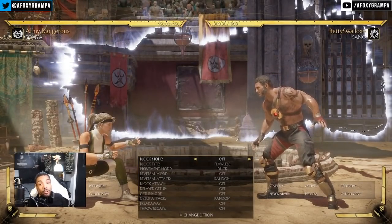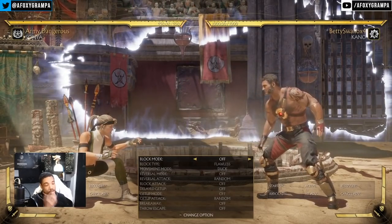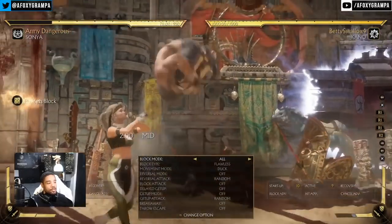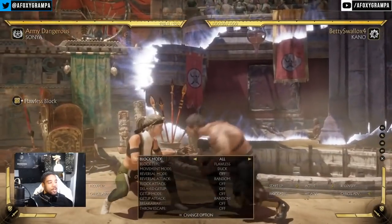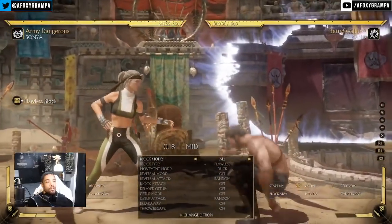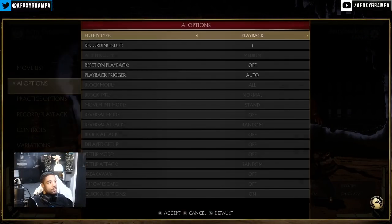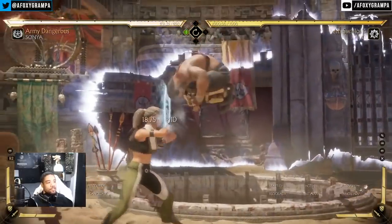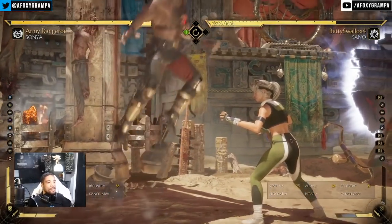Quick rundown of Lord Kano's special moves. The Kano ball — both hits are unsafe. The grounded version is minus 19 and minus 12 respectively, so punish with whatever you want. The air version is minus 21. He's also got a move that's minus 8, but the second hit isn't actually a mid. You can duck the second hit and punish, then get up and combo into whatever your character does.